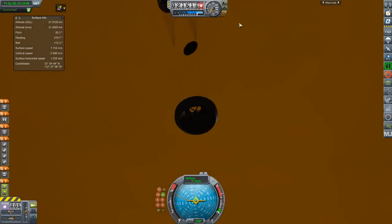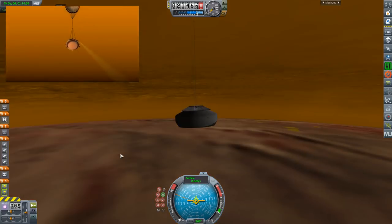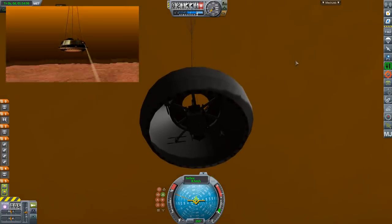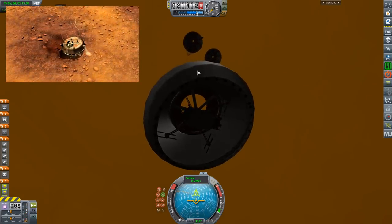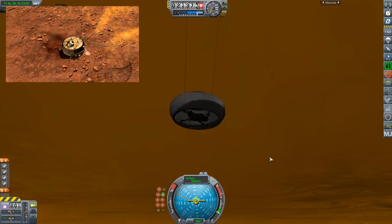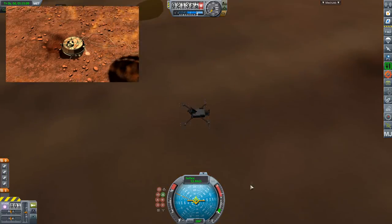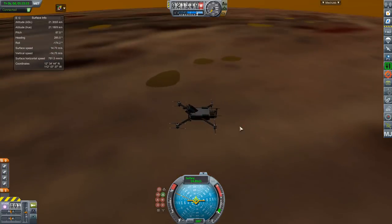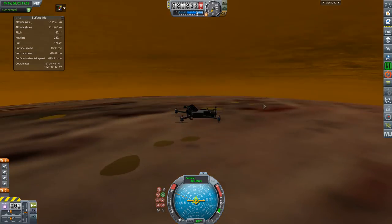Huygens was the ESA contribution to the Cassini mission, and it basically landed on Titan, got some pictures, and did some analysis of winds and things like this. Dragonfly is going to go one step further — it is going to launch a nuclear-powered flying robot. Basically it's going to be a dual quadcopter.